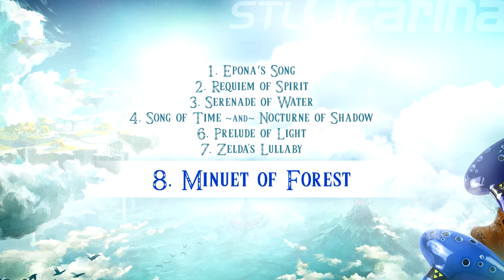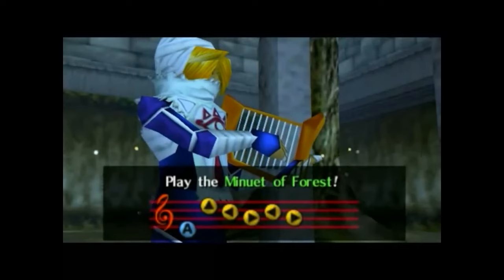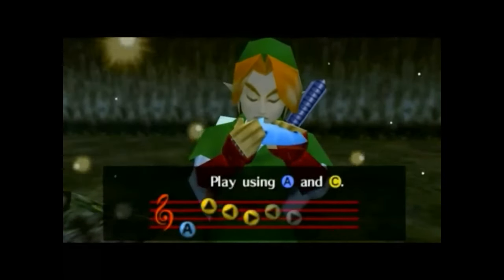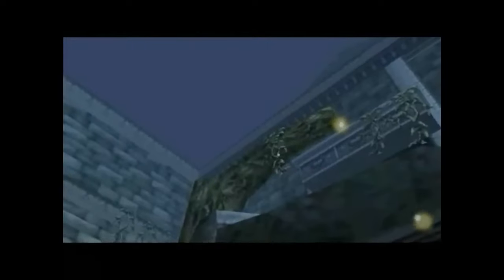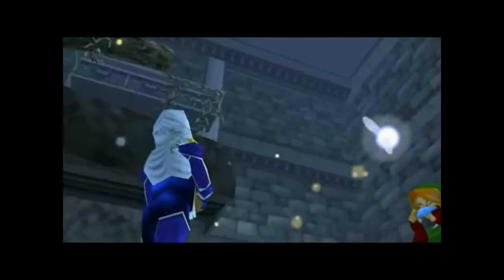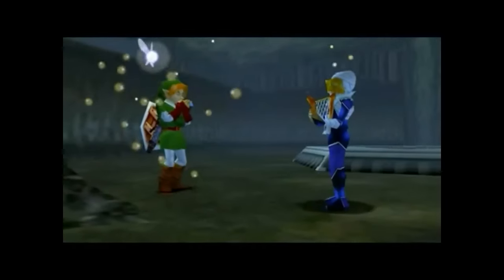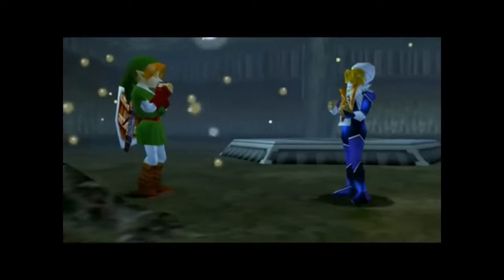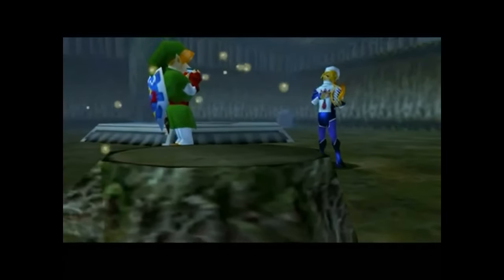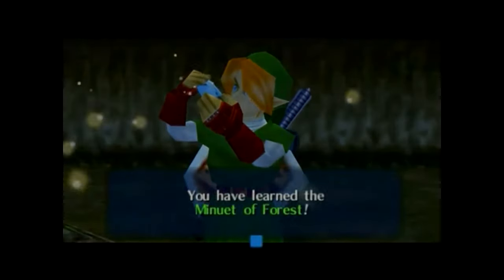Number eight: Minuet of Forest. Next in our lineup is the Minuet of Forest, a melody that transports Link directly to the mystical Kokiri Forest. This song is not just a call to the woods, but a test of your musical adaptability. The pivotal note in this tune is the F-sharp, a testament to the 12-hole ocarina's chromatic capabilities. While the song may appear straightforward, the inclusion of this sharp note demands precise fingering. For those familiar with basic ocarina playing, the Minuet of Forest offers a gentle challenge, bridging the gap between simple tunes and more complex pieces.